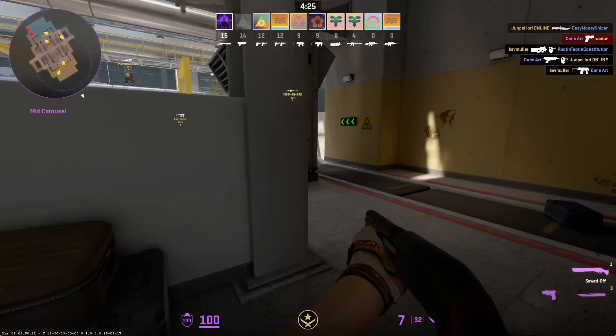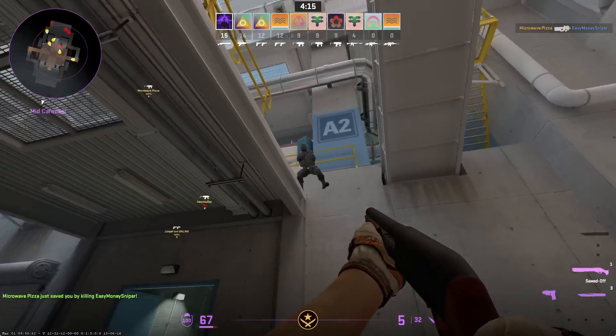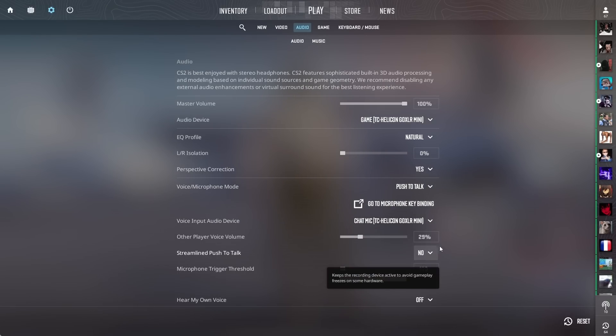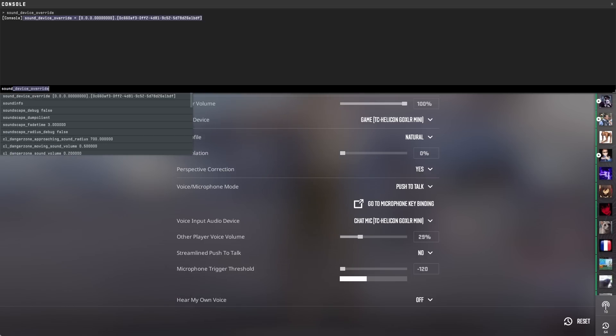The next fix is disabling all other sound devices. There's a known issue with your voice input device being set to default rather than the device itself. Launch CS2, go into Audio Settings, and make sure both input and output devices are no longer set to default. Then open the CS2 console and type 'voice_device_override' and 'sound_device_override'. Save the returned strings in a notepad file and paste them into your autoexec so CS2 selects the correct sound devices at launch every time.